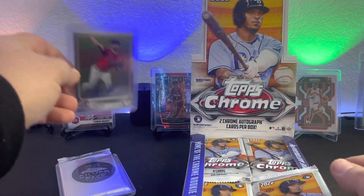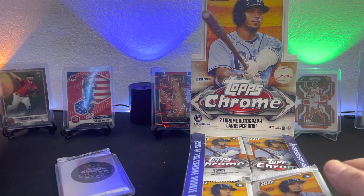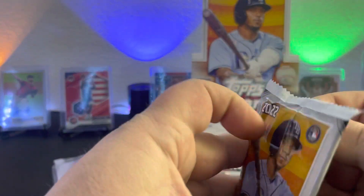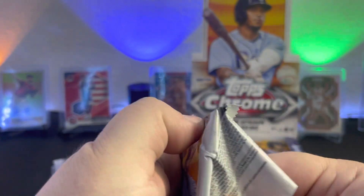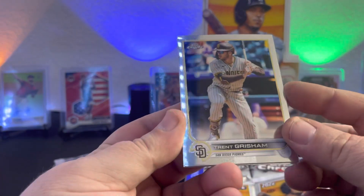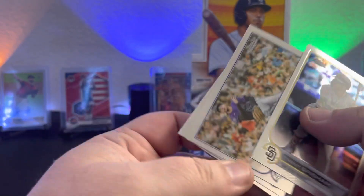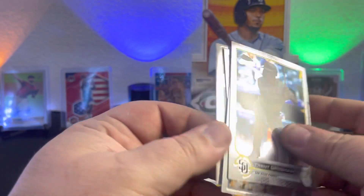Spencer Strider — if you're going to get a pitcher, get a top one. One of the top drafted pitchers usually works out pretty good. Sometimes they don't, but I've seen a lot of top pitchers that get drafted have good careers. So we'll see what happens with Mr. Strider. Trent Grisham, Ryan McMahon, Casey Mize, and Trey Mancini.